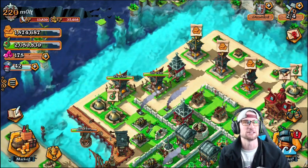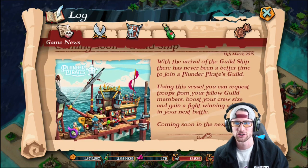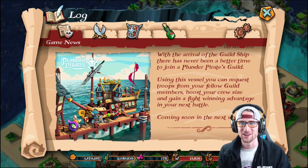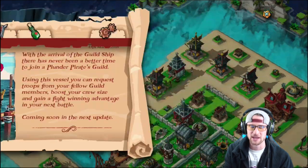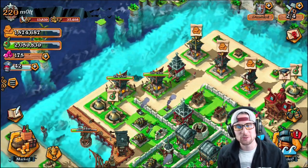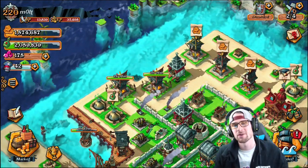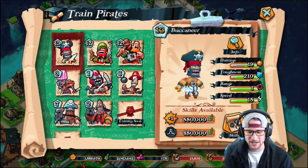So what is the update? Let's go into the News section. It says 'Coming Soon: Guild Ship.' With the arrival of the Guild Ship, there has never been a better time to join a Plunder Pirates guild. Using this vessel you can request troops from fellow guild members, boost your crew size, and gain a fight-winning advantage in your next battle. The update actually came out today — it's kind of like a clan castle in Clash, but now we have a ship full of extra pirates from other guild members.